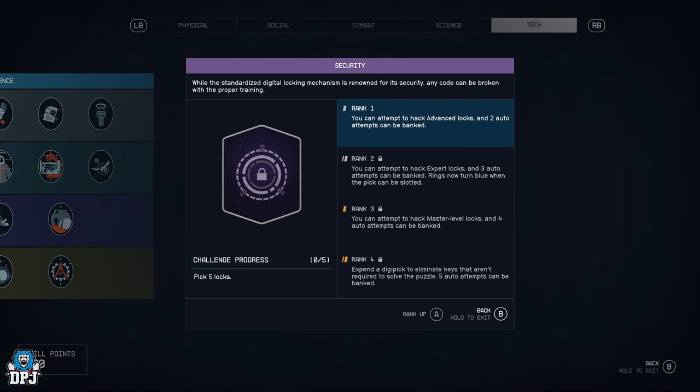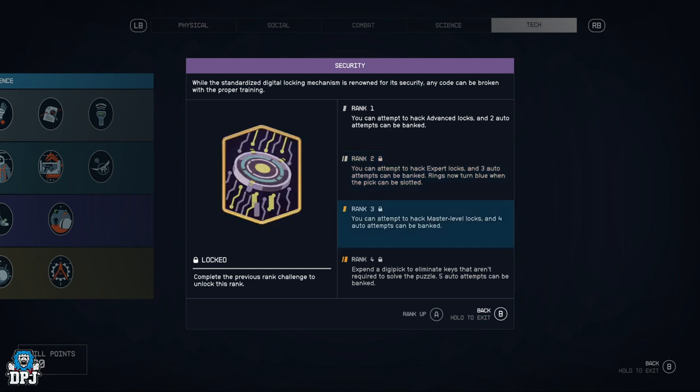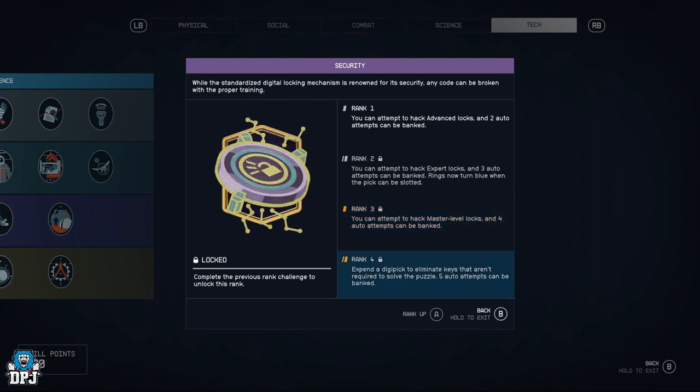Security — you can attempt to hack advanced locks with two auto attempts banked, expert locks with three auto attempts, master level locks with four auto attempts, and at rank 4 expend a digipick to eliminate keys that aren't required to solve the puzzle with five auto attempts. If you want to be stealthy and rob people, this is a great perk.